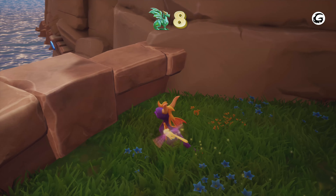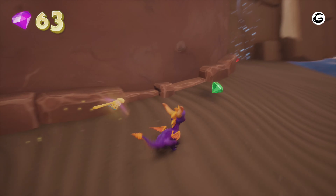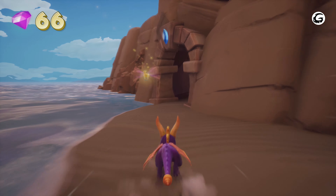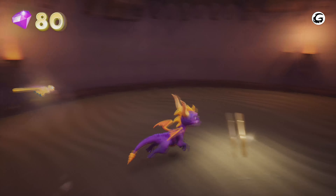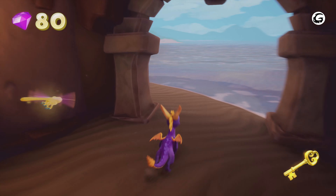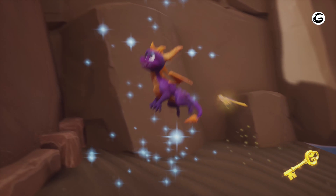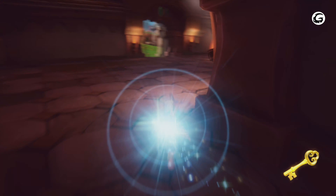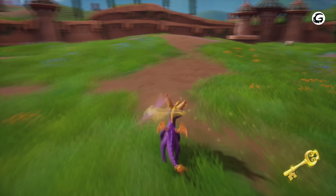Drop down over here and collect these three gems — two green ones and one red one. If you did everything correctly you'll be at 66. Go in this room and break these chests — you can only break them by ramming into them with the X button on Xbox controller. Get the key, get back up, and if you did everything correctly you'll be at 80 gems.